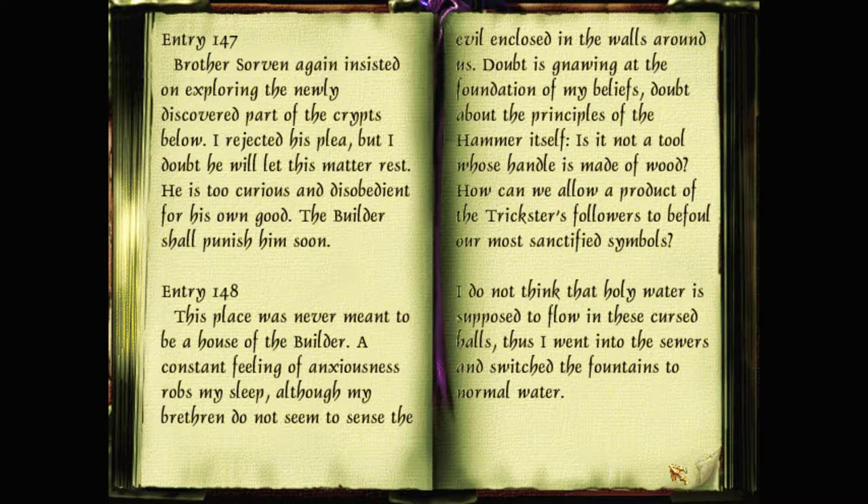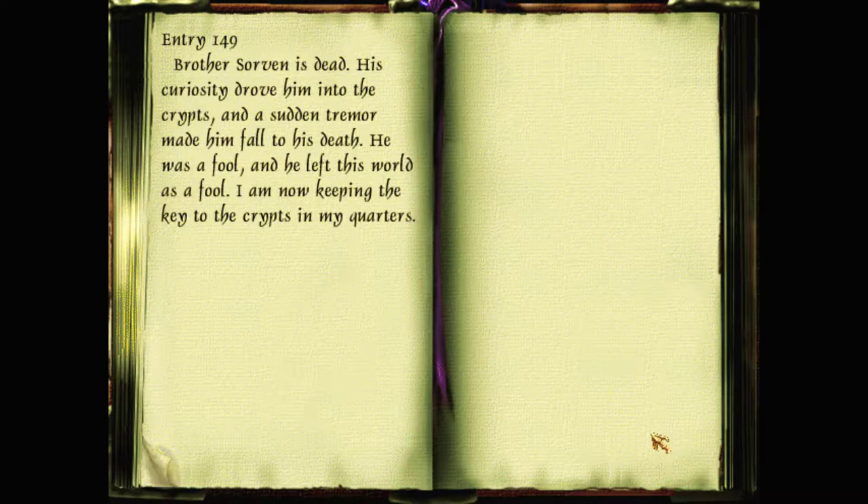Entry 147: Brother Sorvan again insisted on exploring the newly discovered parts of the crypt below. I rejected his plea, but I doubt he will let this matter rest. He is too curious and disobedient for his own good. Entry 148: This place was never meant to be a house of the Builder. A constant feeling of anxiousness robs my sleep, although my brethren do not sense the evil enclosed in the walls around us. Doubt is gnawing at the foundation of my beliefs - doubt about the principles of the hammer itself. Entry 149: Brother Sorvan is dead. His curiosity drove him into the crypts, and a sudden tremor made him fall to his death. I am now keeping the key to the crypts in my quarters.